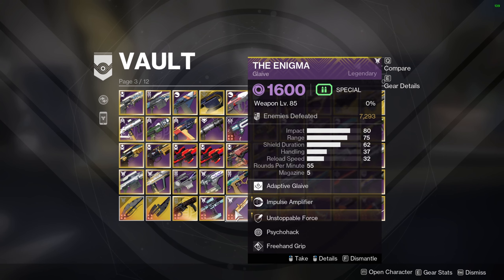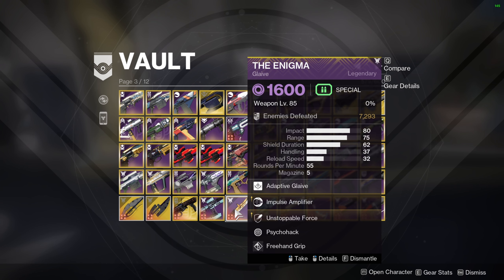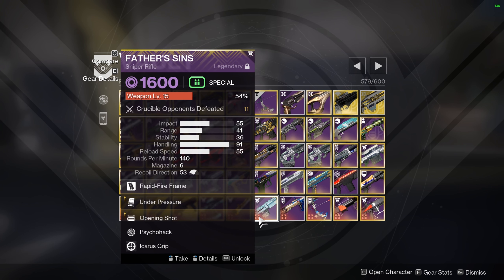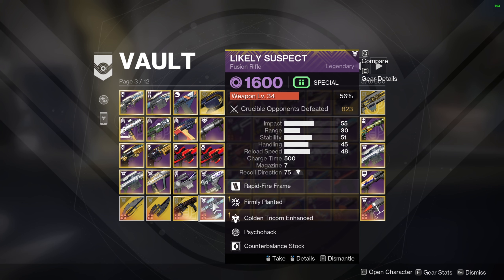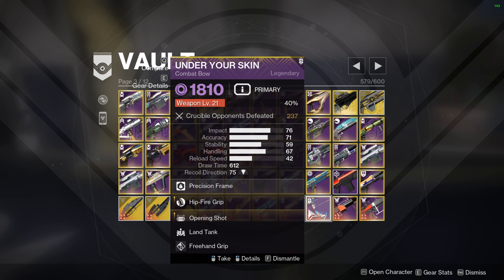In my vault I have a lot of weapons just collecting dust. For example, the Enigma — I used this once only to farm for pinnacle drops from Duality when there was a bug where you could keep farming Master and it would always drop a pinnacle. I haven't used it since. Then there's Father's Sins — I thought it was going to be the next best sniper, tried it, got 11 kills, and realized it wasn't for me. And Likely Suspect — I used to be a fusion rifle fiend but then they nerfed it.